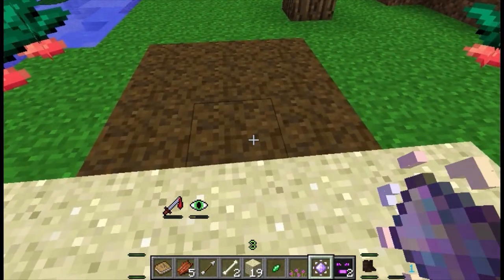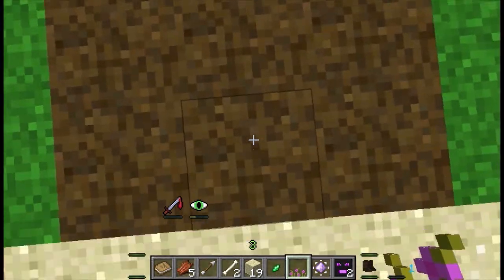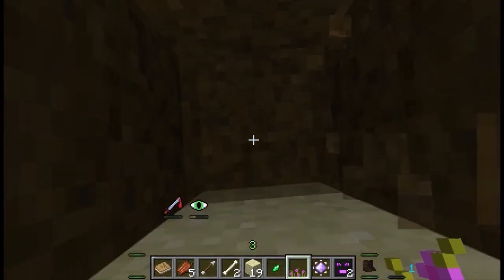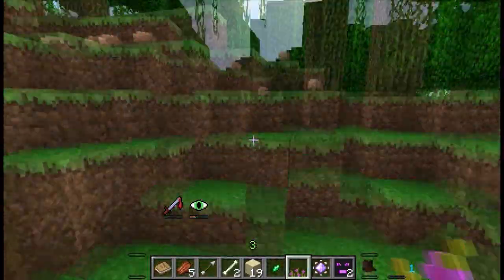This is just the forest — no big deal. But there's also what I think is quicksand or something like that, and you just fall through. It would be very good for adventure maps — I think it'd be really cool.